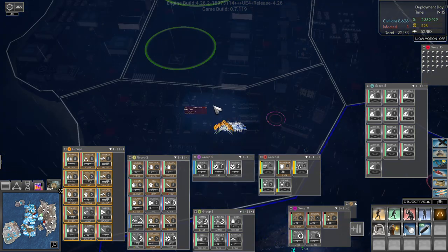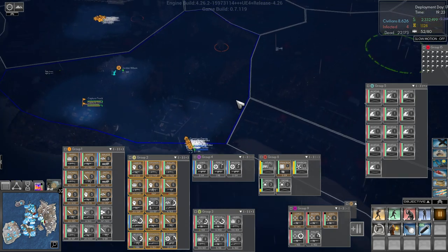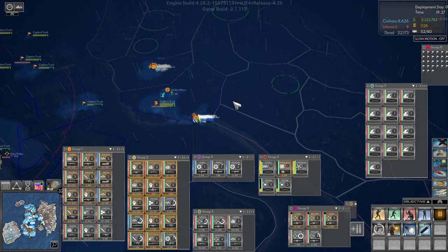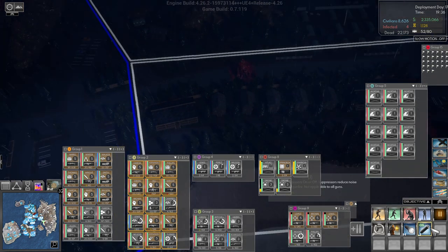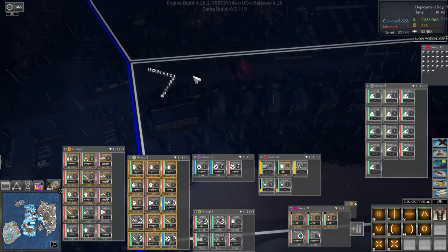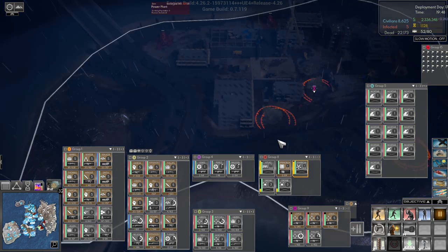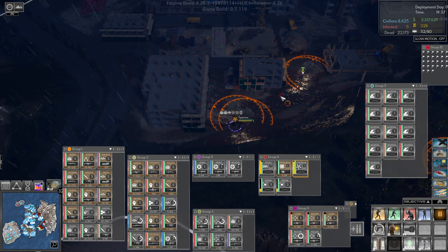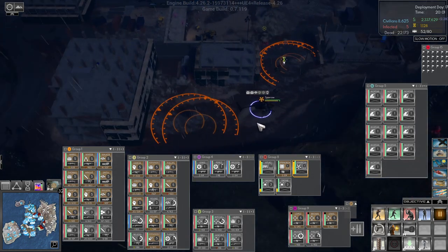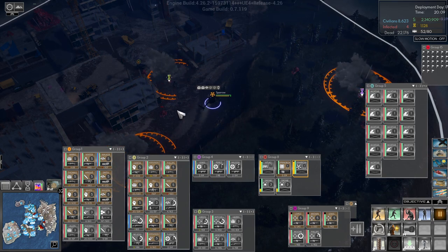Group one, have you taken out this? You have — then we need to take out a spawning pod over here and over here. Group two, start capturing. Looks like you start moving down this way — there's a pod right there ready to go. We'll get you into formation as well. We can stay airborne if we want.